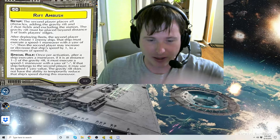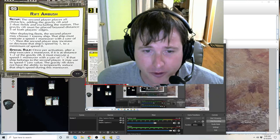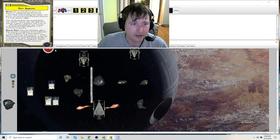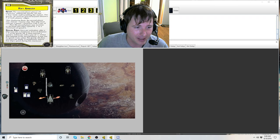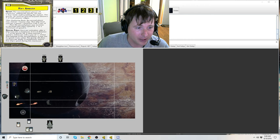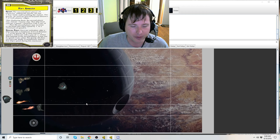Let's jump into the objective. I've got the objective card there - it's got a lot of words. On Vassal, I don't have the gravity rift obstacle available, so I'm using an upside-down arm station as my gravity rift. Let's read into the objective card.